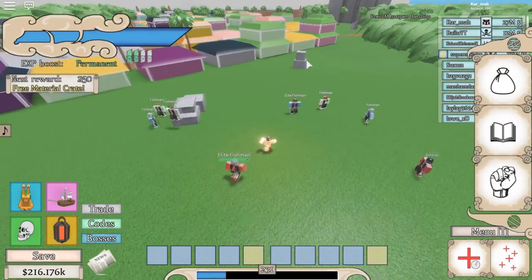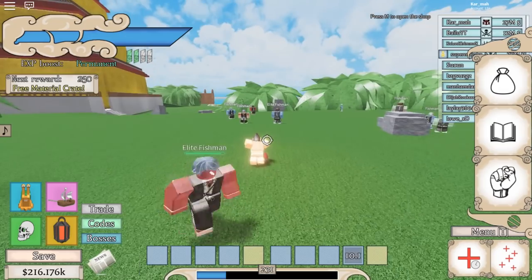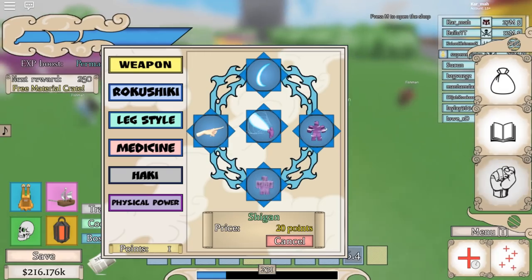Next move we got Soru. Soru's range isn't that long actually, but it's Soru — it can get you to the top of places and things like that.